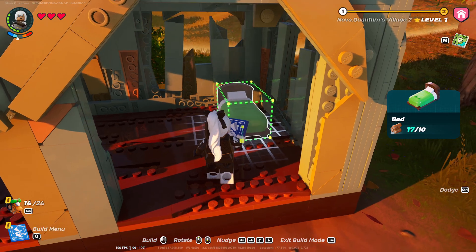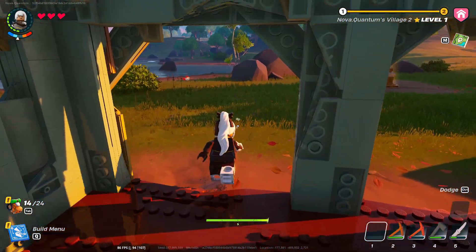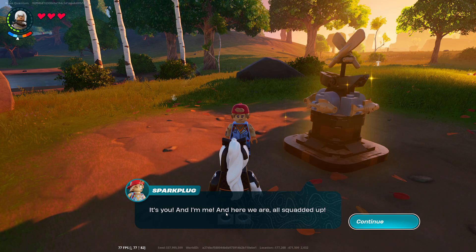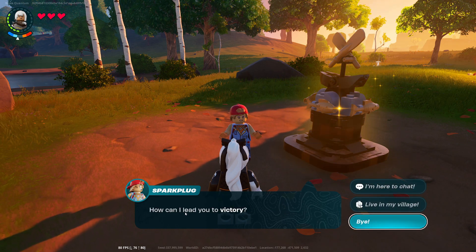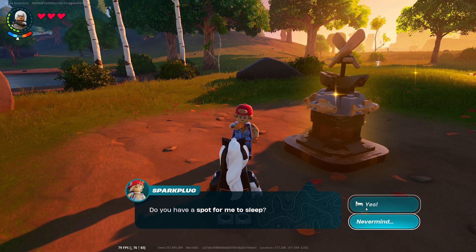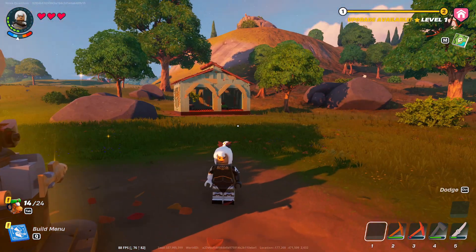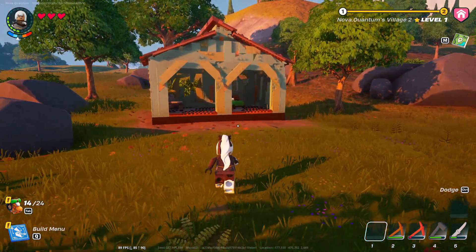I'm so sorry, Spark Plug. Let's put the bed right there for you. I ask if she wants to live in my village — she says: 'A spot just for me? That could be nice. Do you have a spot for me to sleep? I've been dreaming of a new bed and now I can dream about other stuff. Things — make yourself at home!' Yay, we have our first villager! I wish it could have been Tomato Head but Spark Plug is good too. We'll take anybody, and who knows — he'll show up eventually.